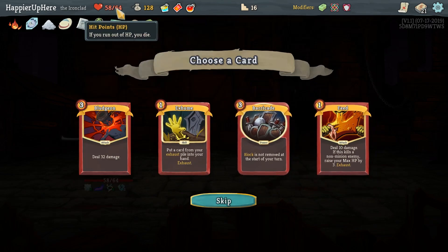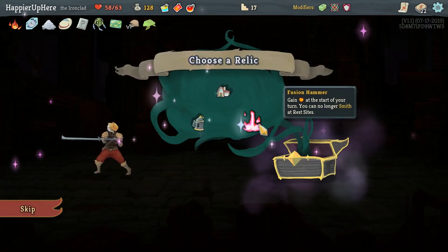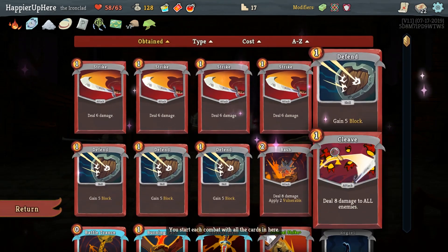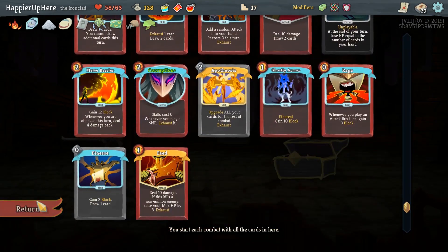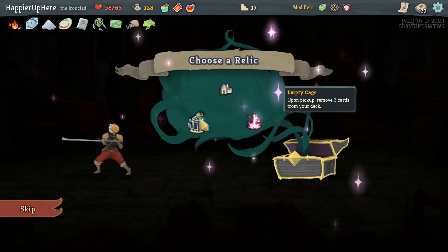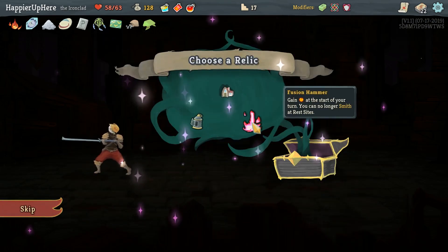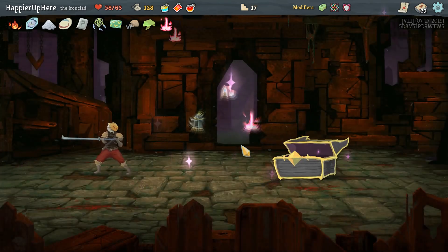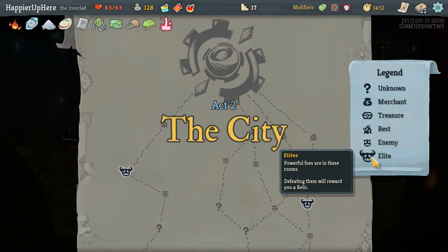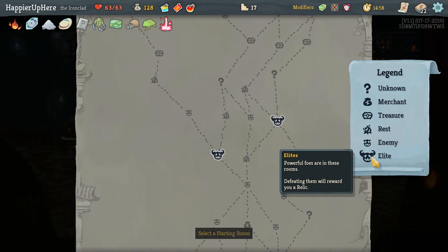I wouldn't mind the extra energy, although with Apotheosis we don't need to upgrade anything else - though I would have loved to upgrade Apotheosis specifically. The other option would be Empty Cage to make our deck thinner, but I think we'll go with Fusion Hammer - gain energy at start of your turn, you can no longer Smith at rest sites. It's a little dangerous but the Corruption is already upgraded. Again there are two two-elite paths: the far left gives us either four question marks or three question marks and two shops, or we go right which gives us a late shop but only two question marks.